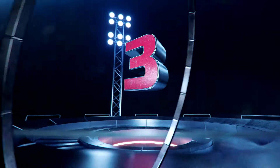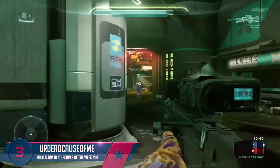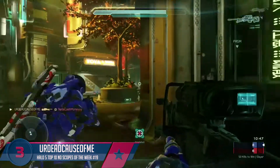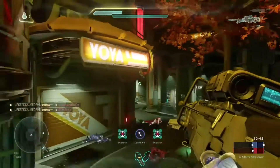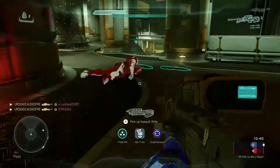At number 3, we got You're Dead Cause of Me. Now this player is pretty dirty. He's going to start it off with the first no-scope. Two more enemies pushing in the yard area, and he's going to get a 2-for-1 to get the triple kill. That right there, you guys, is two no-scopes for three kills.